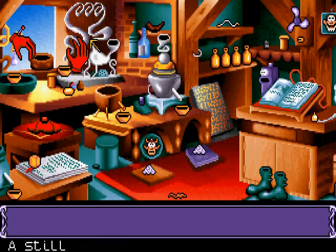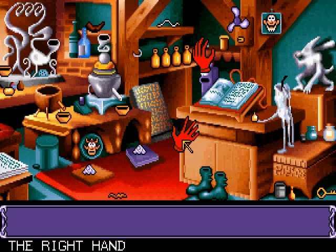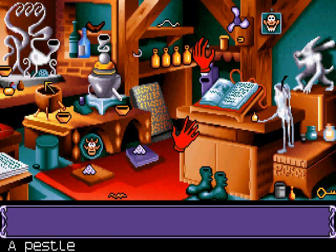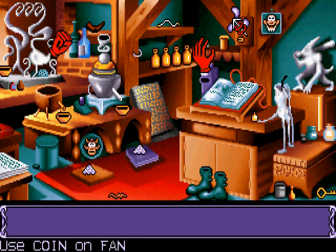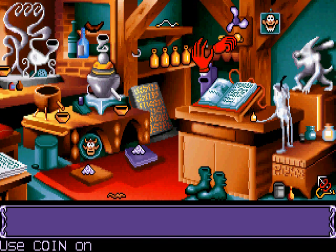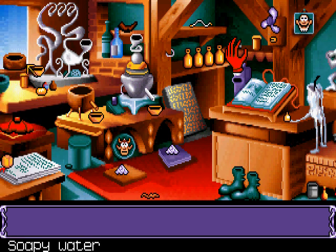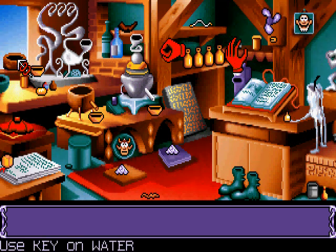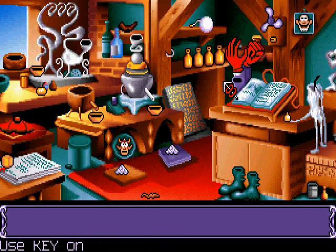This one is going to require a fair amount of quick thinking. Right hand, get coin. Right hand, use coin on fan. Right hand, get key. Right hand, use key on water. Right hand, use key on fan. Right hand, use key on fan.